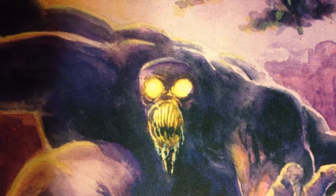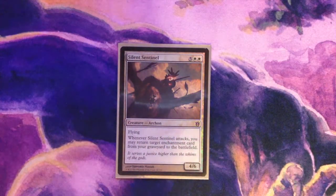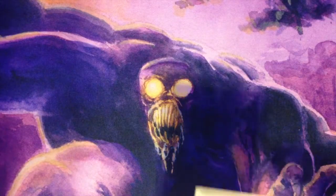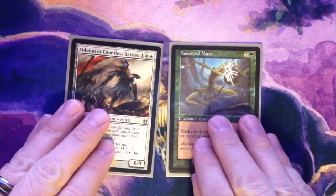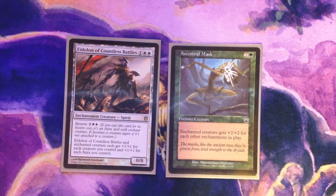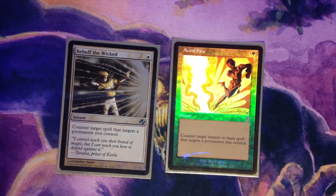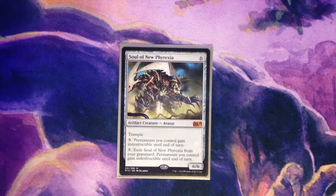Now we'll move into our Recursion and Utility package. Starting off with Regrowth — an oldie but a goodie. Silent Sentinel hasn't seen much action yet, but I like it because it's got a decent body, flies, and obviously recurs enchantments. Replenish is a must card for any enchantment-heavy deck. Rancor and Armadillo Cloak are more of a closer-type card to get your dudes over the top on damage. Ancestral Mask and Eidolon of Countless Battles — Mask is a keeper for sure, but I'm not sure on Eidolon. Eidolon does offer some wrath protection with Bestow, which is nice, but I'm not sure it's good enough to keep in the deck for that reason alone. Avoid Fate and Rebuff the Wicked are green and white counterspells — under-the-radar tech ensuring we keep Archangel of Thune and friends on the field. Soul of New Phyrexia provides indestructibility for our stuff, and we're running enough artifact and creature tutors to ensure we can get it if we really need it.